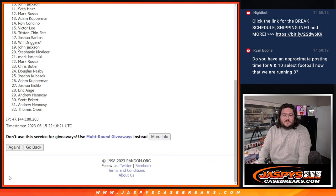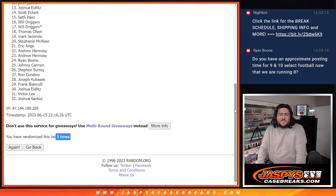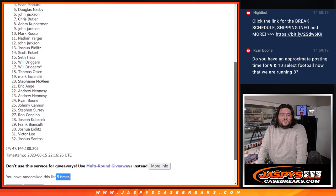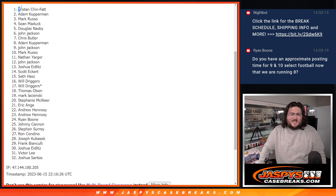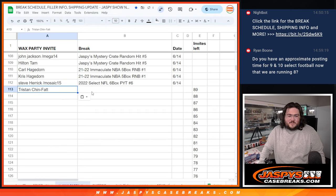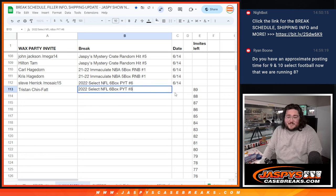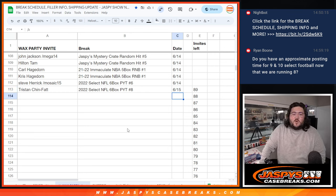One. Two. Three. Four. And five — fifth and final time. Two down to 32. With plenty more chances to get into the wax party. Name on top — congrats to Tristan! I don't think I called Tristan's name really at all during this break, but Tristan gets in. Had the Jaguars. 8, 6, 15 — nice. Tristan, congrats! Thanks again, everyone. More Select on the site right now at JassysCaseBreaks.com. Thanks again. Bye-bye.